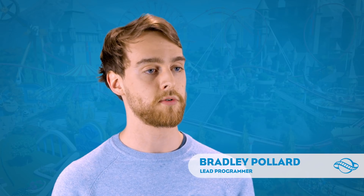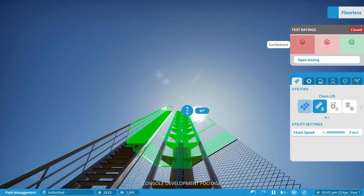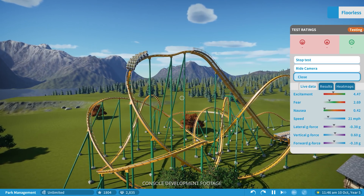As part of Planet Coaster console, we've added a new camera mode that allows you to build from the perspective of the track as you go around, and really feel like you're riding the coaster as you play piece by piece. As you're moving left and right and doing your bank turns, the camera will actually follow the track, giving you the experience of almost riding the roller coaster as you're building it.